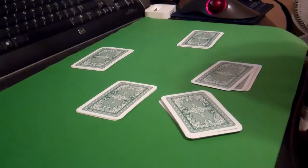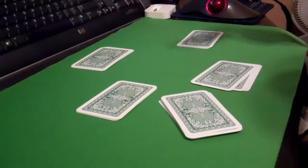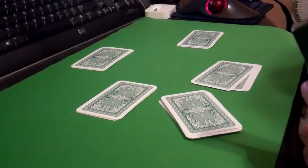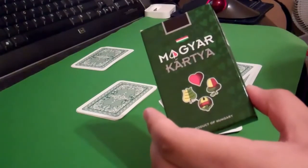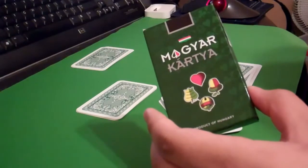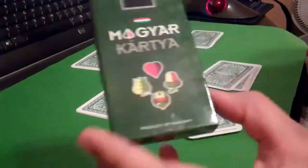What you're going to need to play this game is a 32-card deck of German playing cards. You're actually supposed to use Hungarian cards, but if you don't have what's called the William Tell deck, you can just use regular German cards. I happen to have a Hungarian deck right here.